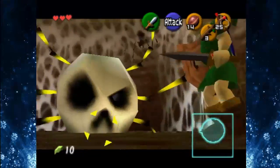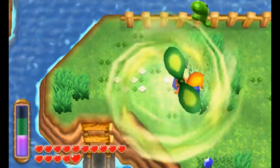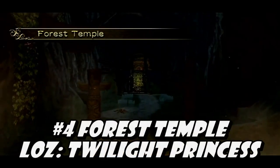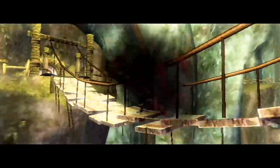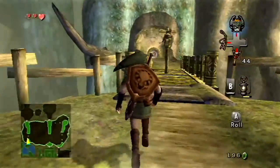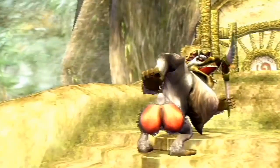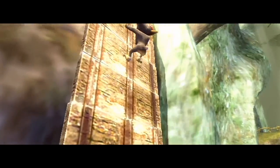The Legend of Zelda actually has a lot of places that deal with wind mechanics. In Link Between Worlds, you have to use the Tornado Rod for several puzzles. In Wind Waker there's an entire dungeon called the Wind Temple, but I didn't choose either of those games. I went with the Forest Temple in Twilight Princess, and this is mainly for two reasons. One, you get the Gale Boomerang in here and have to use it to move the bridges around to reach new areas, which creates some pretty sweet puzzles. And number two — Baboon Butts. Lots and lots of Baboon Butts. They're just mesmerizing.